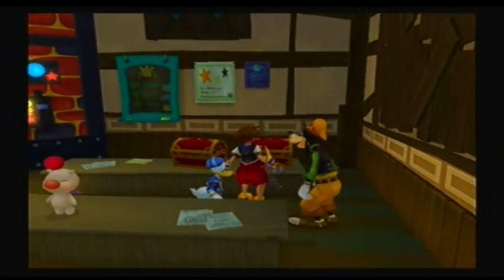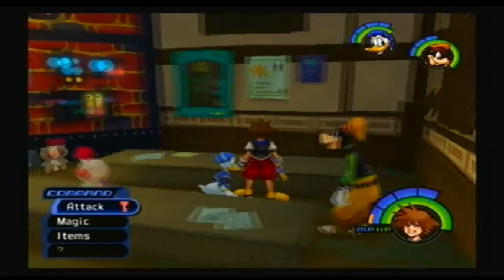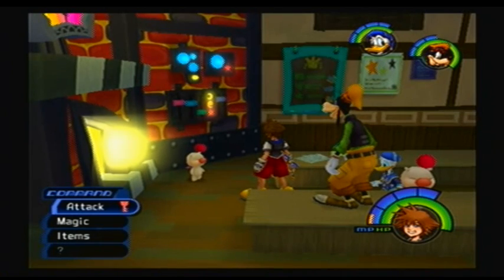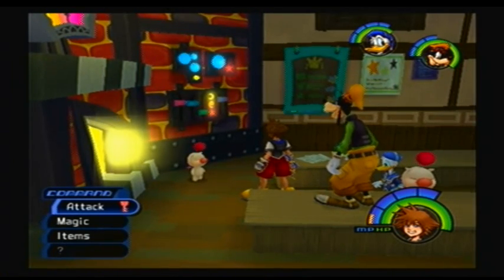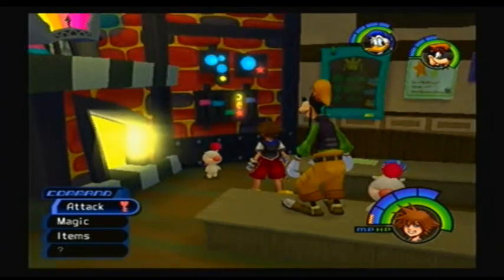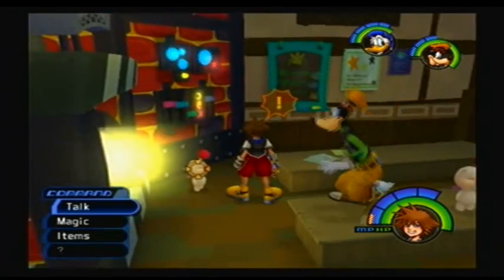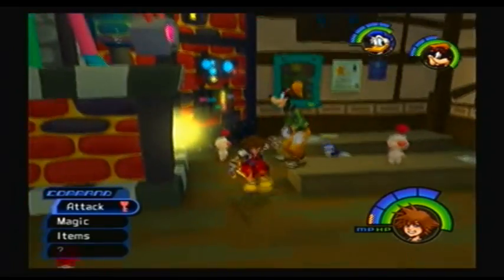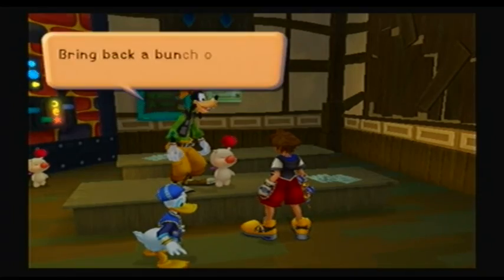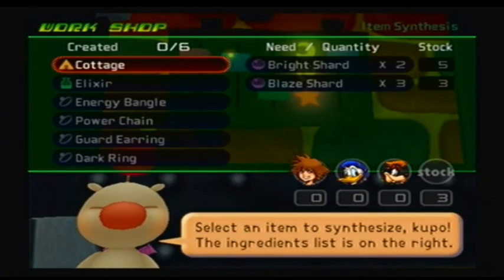There are a couple of treasure chests over here — a Mithril Shard and Dalmatians. Pretty much what Moogles do is they synthesize synthesis materials that you find. They're pretty rare drops from enemies, and they can also be found in chests — like Mithrals and Mithril Shards. They can also be synthesized. You have to talk to this guy first, then you bring back a bunch of synthesis items, go over here, look at the recipes, and see what you can make.